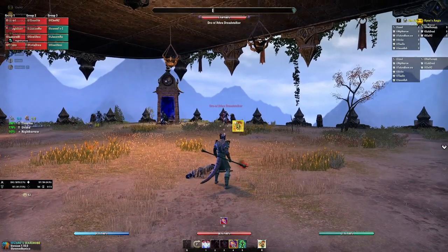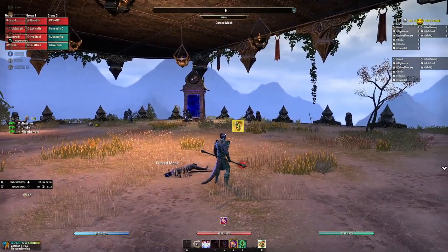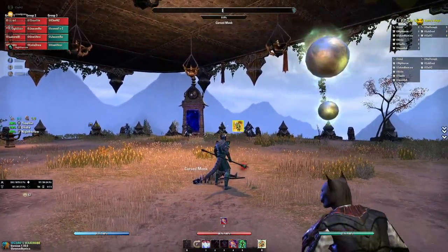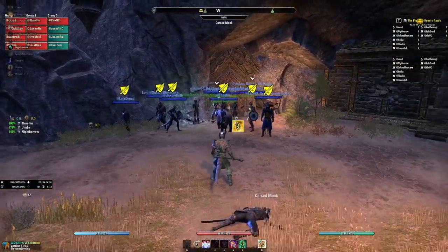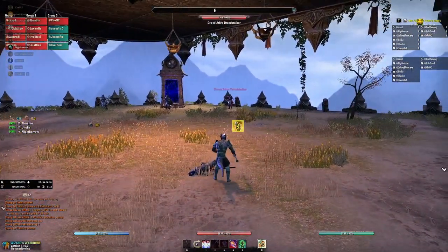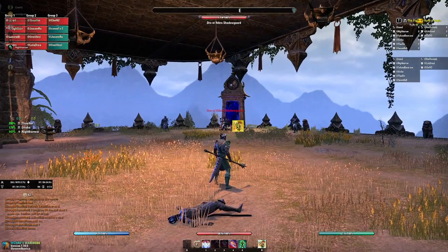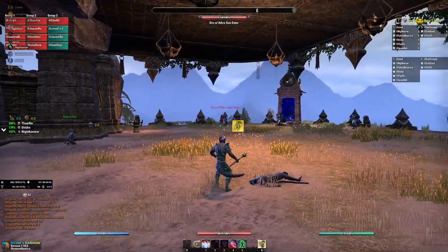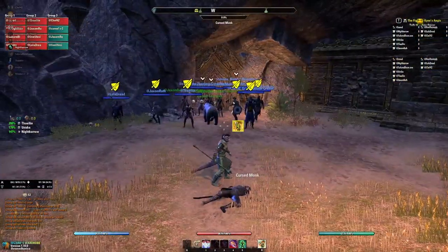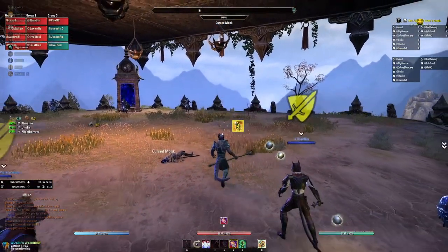So here on the right we have a dread stalker - he has a bow, so that probably tells us he's ranged. That logic doesn't always hold - in Rock Grove there are casters with staffs that are actually melee. But we're going to assume that guy's ranged. The guy in the middle is a shadow guard with sword and board, so he's probably melee. And on the left we have a sun eater with a staff, so we assume ranged - and in this case it happens to be true.